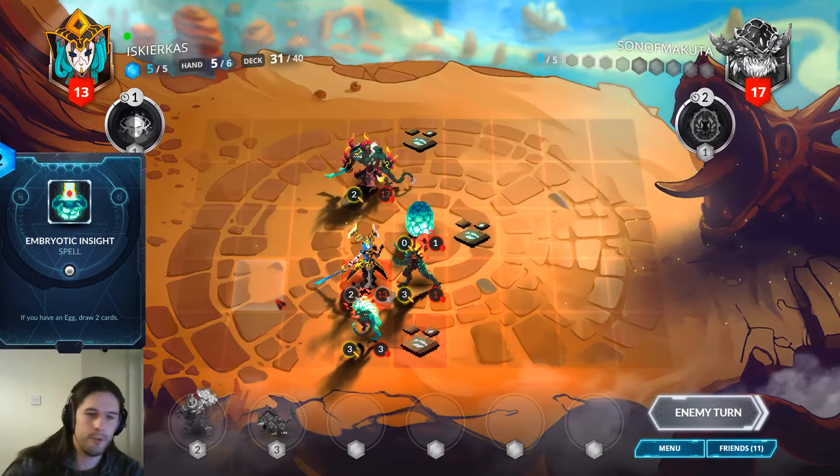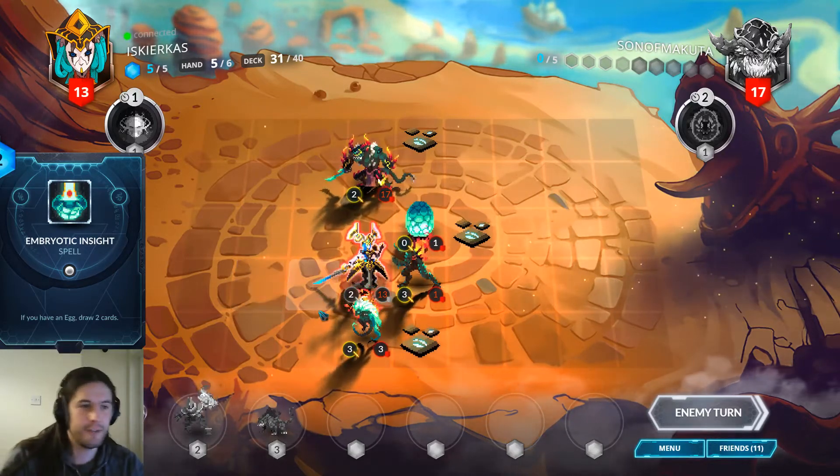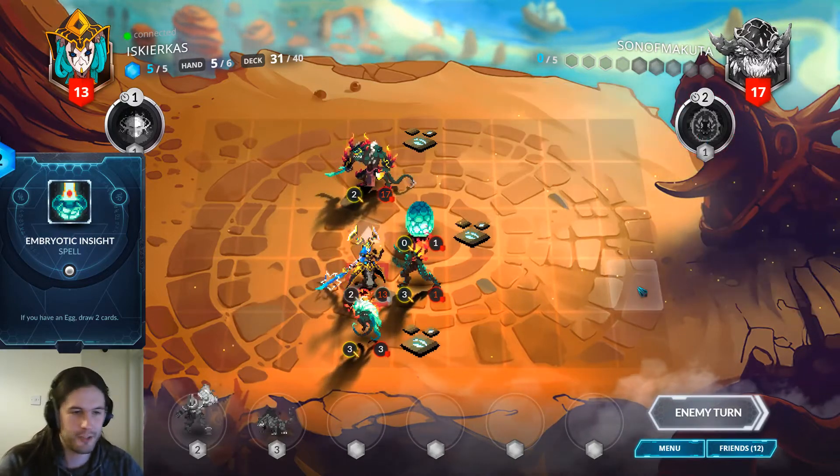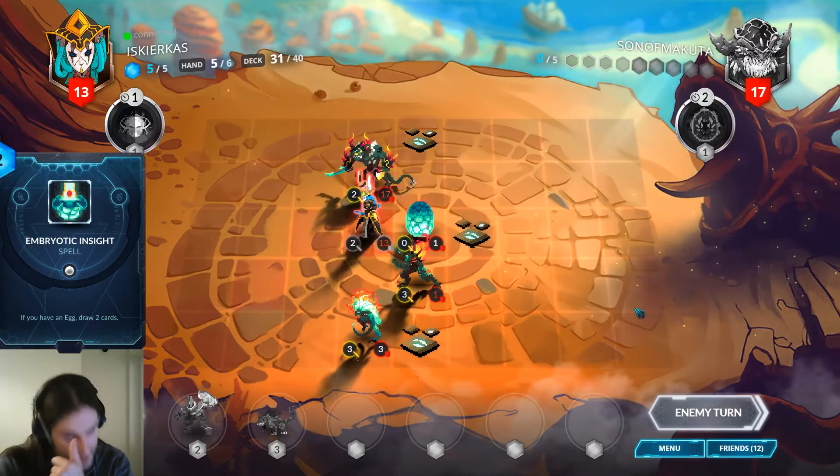You have to play differently when you're on low life — you have to respect burst. I could do that again next turn, or maybe the turn after. My opponent has to play around that. Why would I do that? Why am I playing so aggressively all of a sudden?